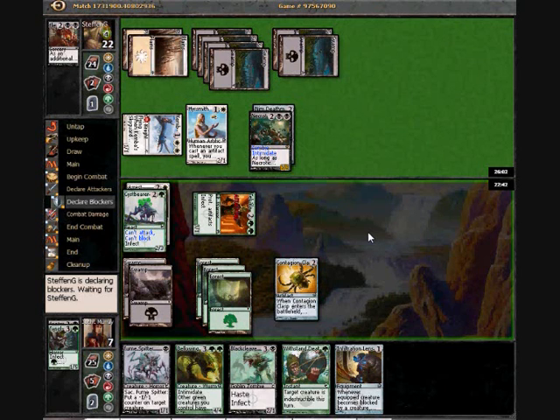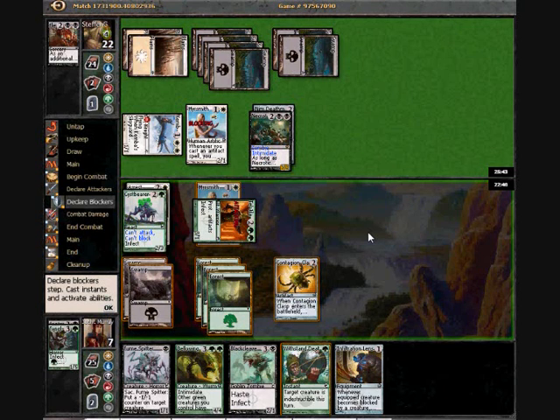One option of course is to play Fumespitter and simply use it to block his giant intimidate guy, and then try and get him with like Blackleaf Goblin or such. The question here obviously is, do I want to Withstand Death this guy?